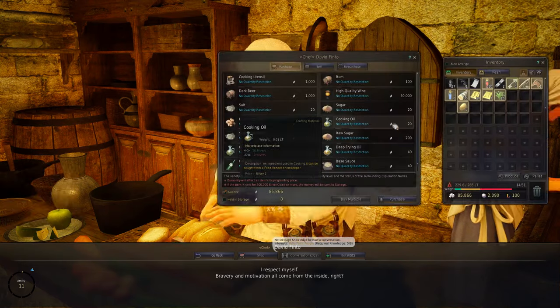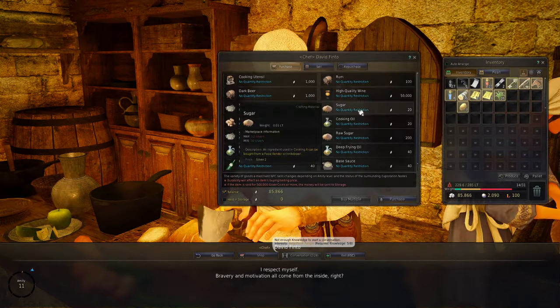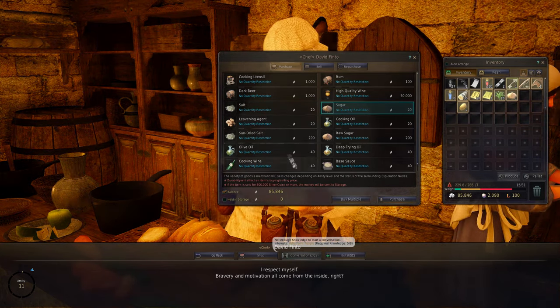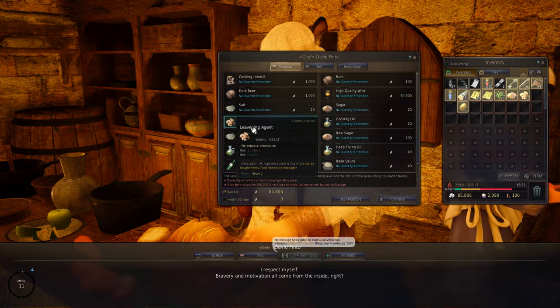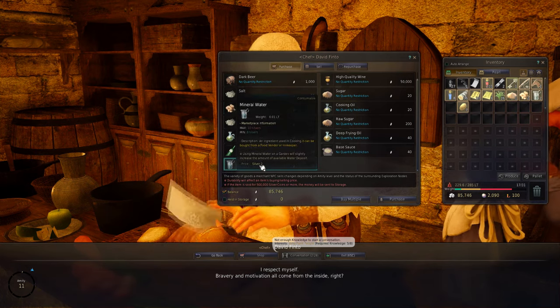So once you've done all that, go to the chef NPC — you can buy the rest of the ingredients from him. You're going to need one sugar and you're going to need two leavening agents. And then you need six mineral water as well, in addition to the five potatoes that you collected already.